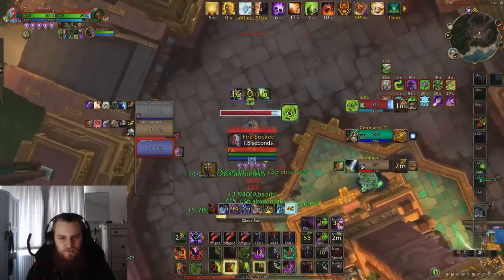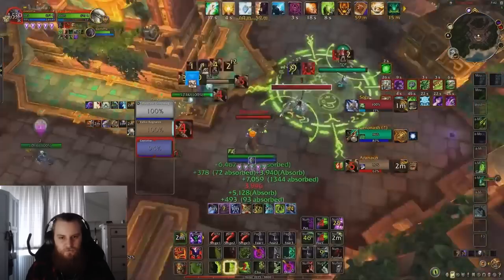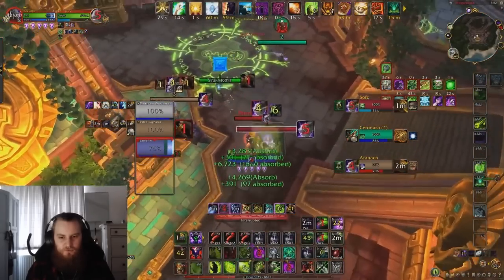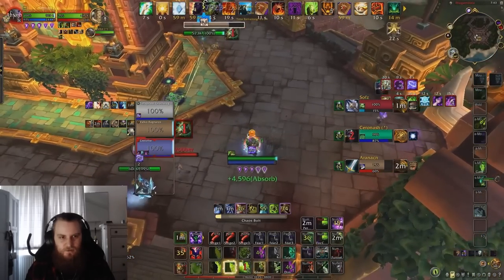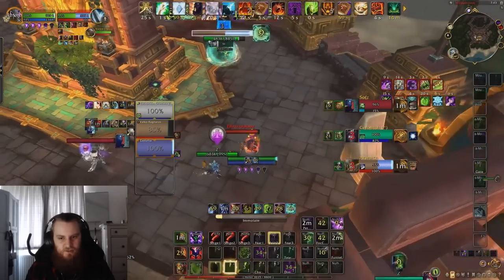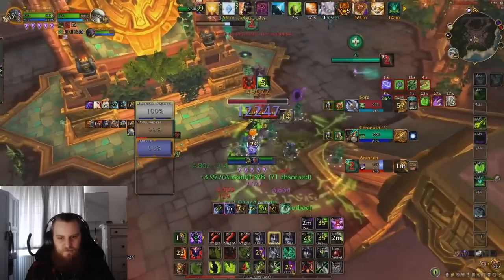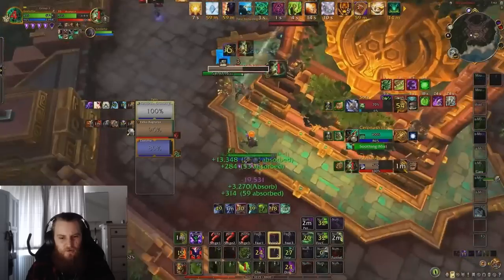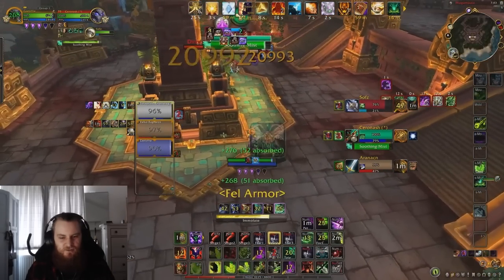We get the Soul Rip onto the Death Knight, but there's only one target unfortunately so it's not going to get too much value — the DK is not going to solo you realistically. And we're still holding on to five Shards, we could have used this on Reign of Fire or Shadow Burn. We go for a Fear onto the Healer, get the Immolate up, and get the Chaos Bolt — this is good. We faked a kick, then go for a Coil onto the Healer into a Fear. This is a nice little sequence. Then we go for the Double Conflag again — I think we're putting Shadow Burn too low on the priority. I generally think you should be keeping Shadow Burn pretty much on cooldown because it just does so much damage and you don't want to be sitting on five Shards.